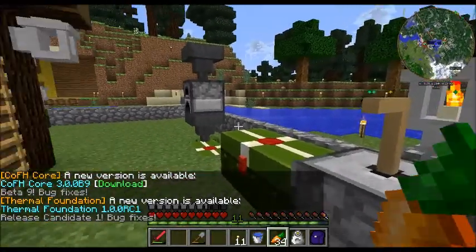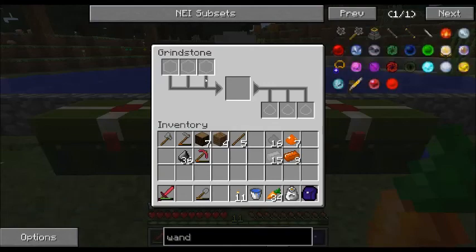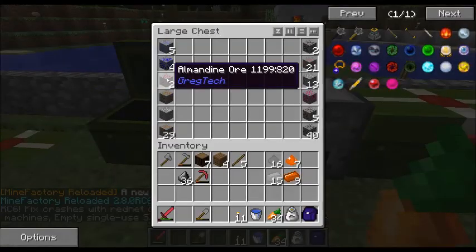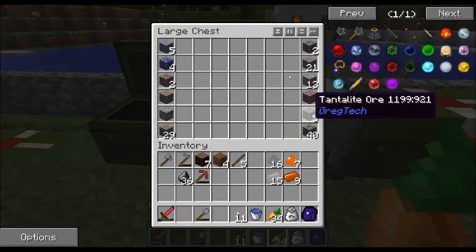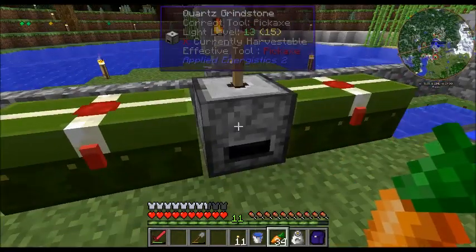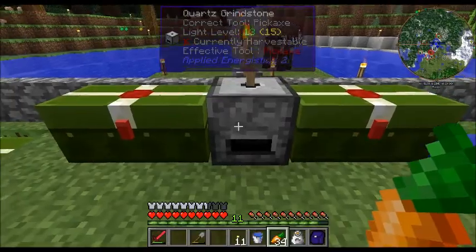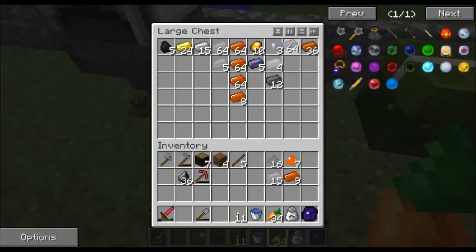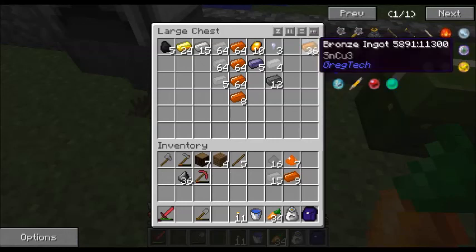I'm back down at my base. I ended up putting pretty much all that tin through this quartz grindstone. If it has ores unique to Greg Tech — like Almandine, Bauxite, Calcite, Stibnite, Tantalite — all the unique Greg Tech ores, you can't put those through a grindstone. But all the ones with generic Minecraft names you can. So all that tin ore from up at Y90 or whatever, I put through here. I turned about half a stack into bronze.